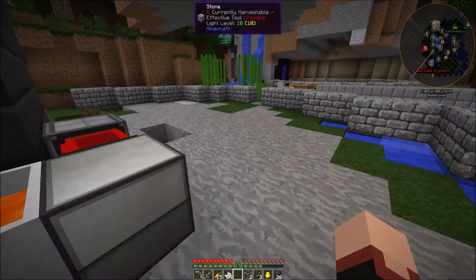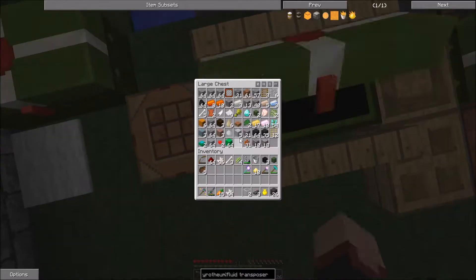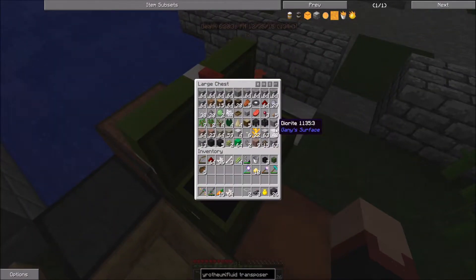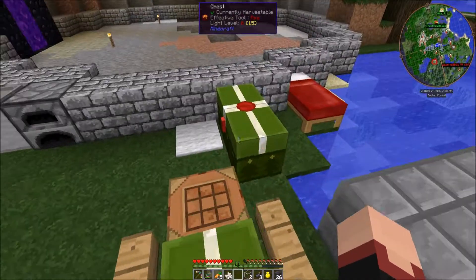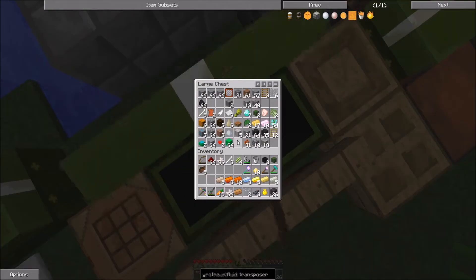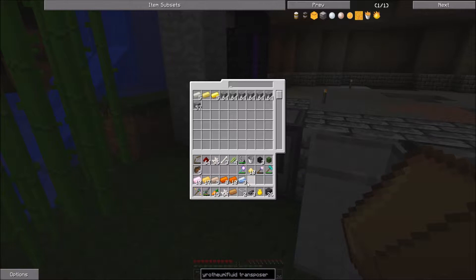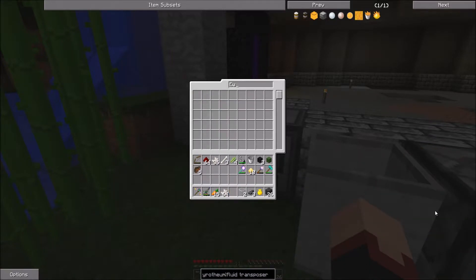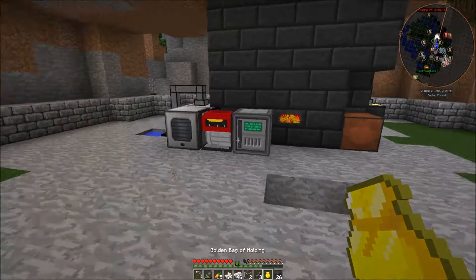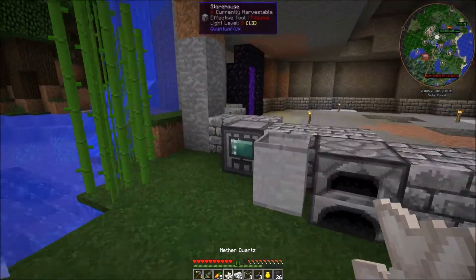We actually need two more, so let's grab the other ingredients. I also found some ardite in the nether. Let's just put the stuff in the storehouse because why shouldn't I use it since I got it. This thing is amazing, I love it so much. There's my iron and the golden bag of holding. Let's grab some more glass and I also put the nether quartz in here.